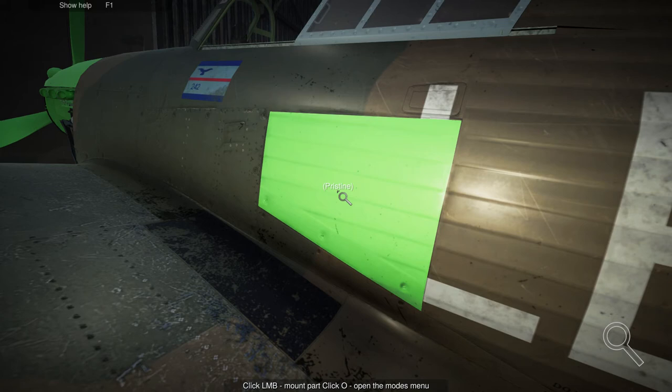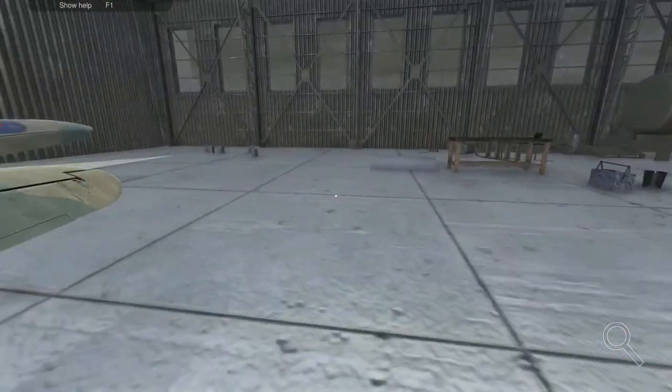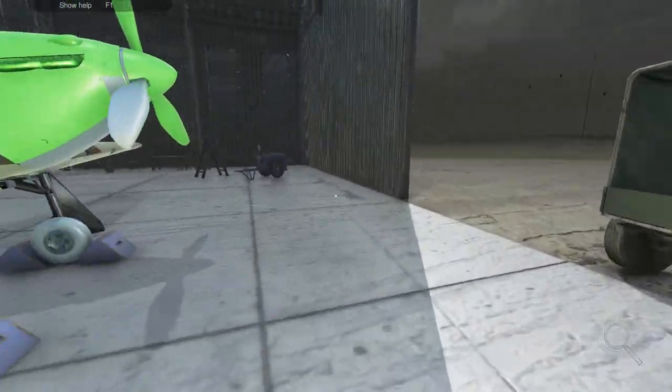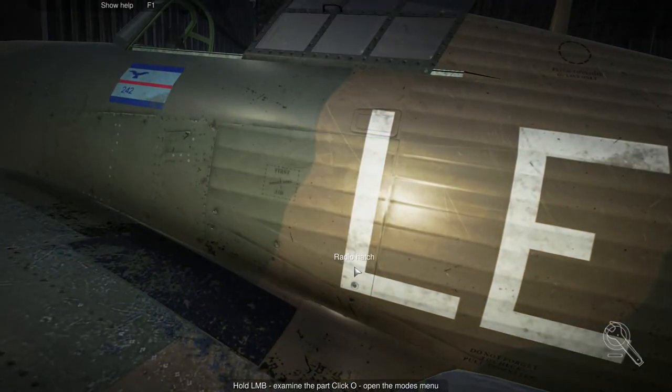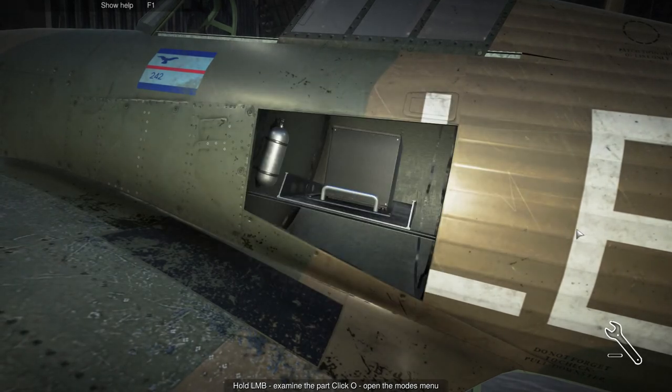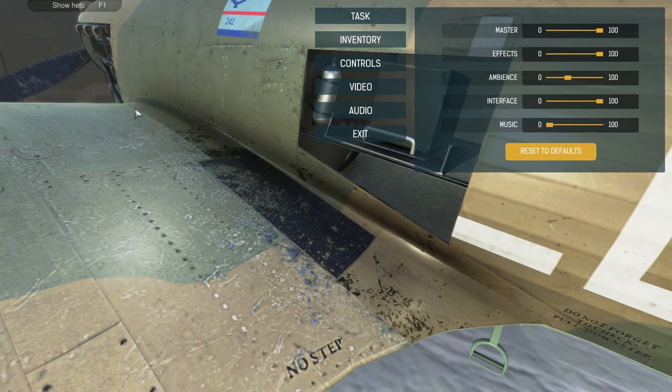I walked over to the truck right here. I've never been able to change one of these, but it did show red, so I took it to the truck, changed it, put it back on — and it fixed the oil system. I don't know why. So if you get caught on that particular mission and it says fix the oil system, that's what you need to do.